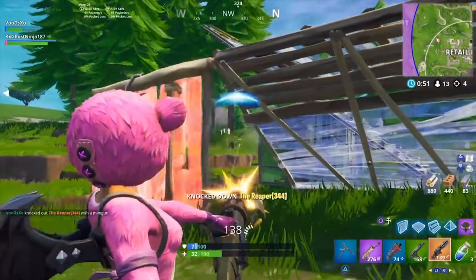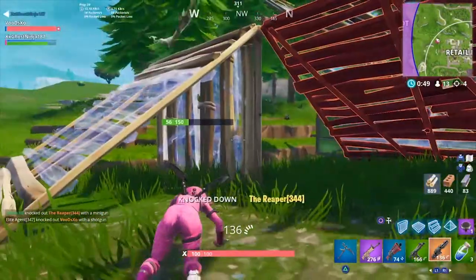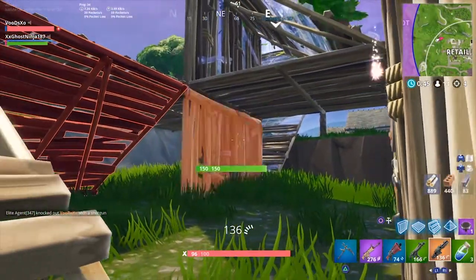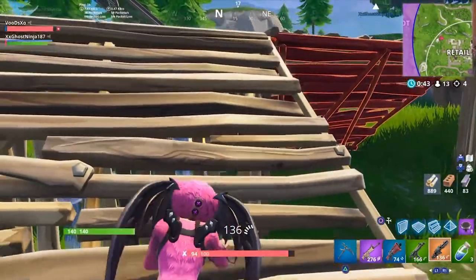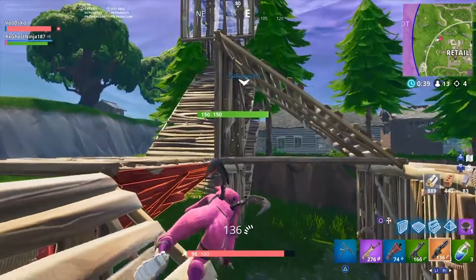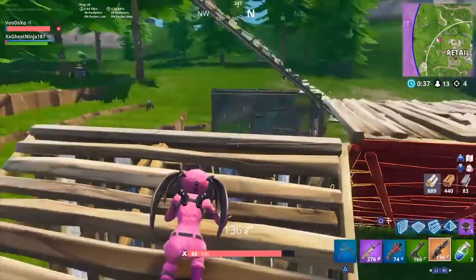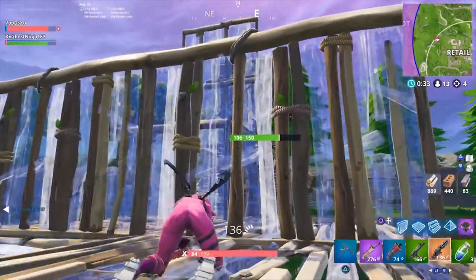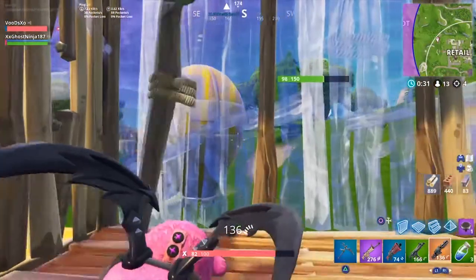The Six Shooter has been added in Uncommon, Rare, and Epic variants — 34, 36, and 38 damage. Shoot from the hip for faster fire rate, or aim down sights for precision. Uses medium ammo, found in floor loot, chests, and vending machines. The Rocket Launcher is now the Pumpkin Rocket Launcher, which is pretty awesome.